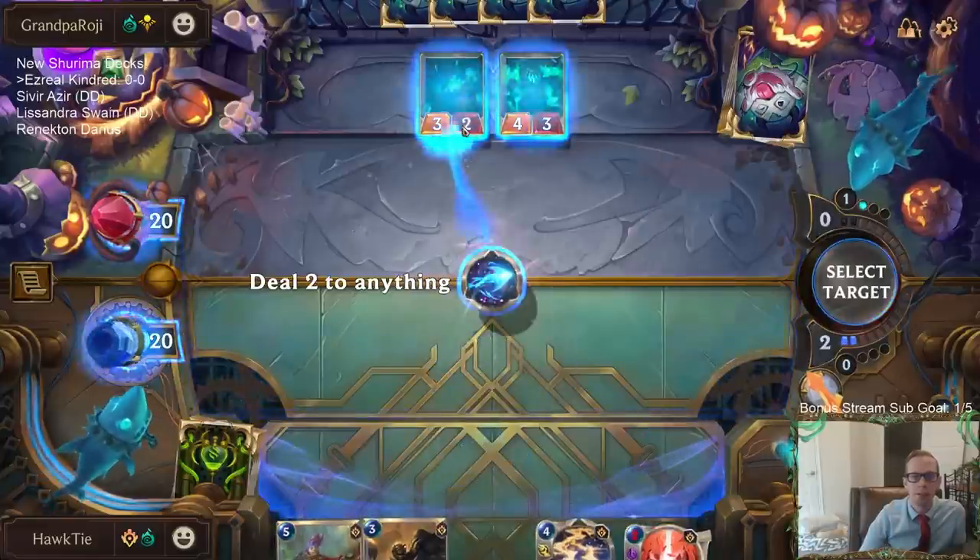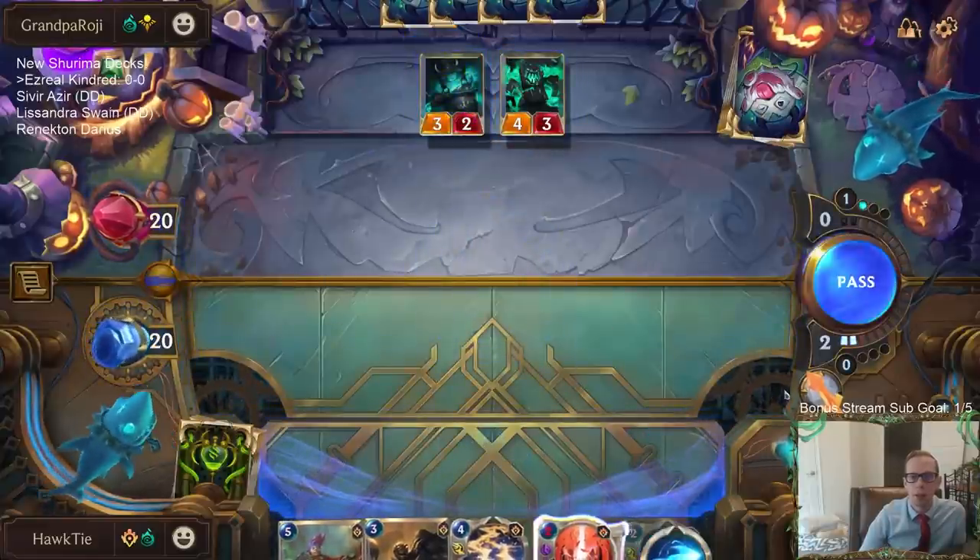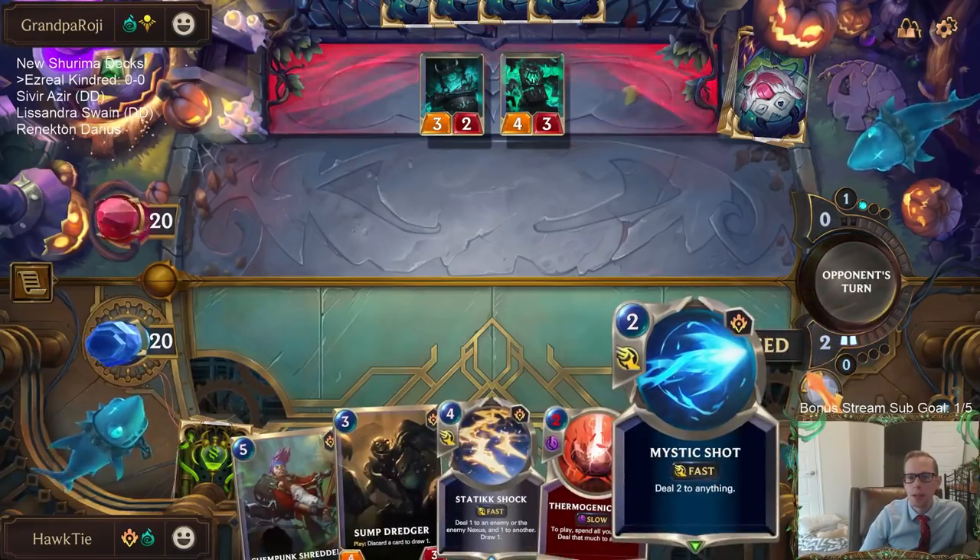I kind of want to use the Thermogenic Beam because it's slow speed instead of the Mystic Shot, but then again Thermogenic Beam does kill Hecarim. Hecarim's kind of a problem. Final answer — I'm just going to pass.